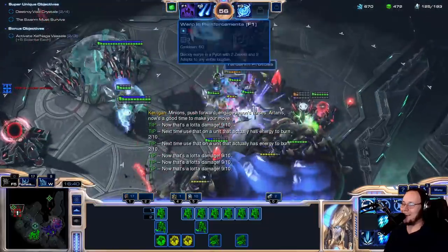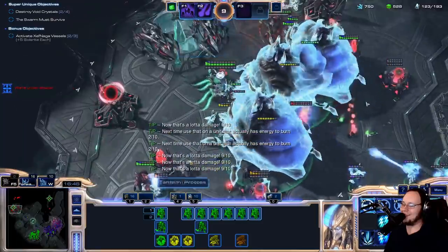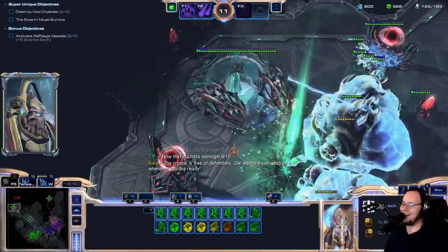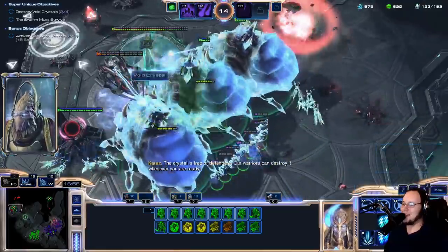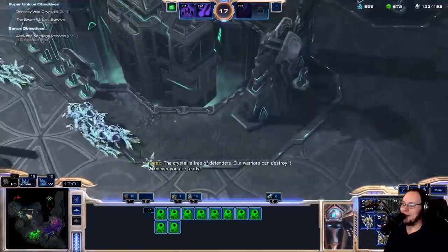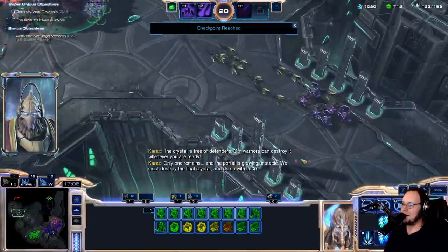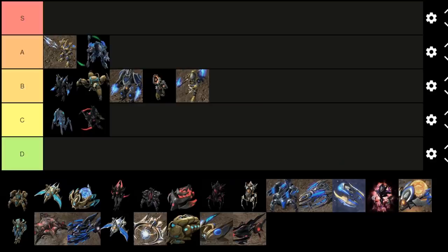Next up is the Blood Hunter. It's got the shark theme. It can detect biological units, it can pull flyers out of the air onto the ground — which isn't really what a shark does — and it can leap off cliffs just like a shark. Actually, I'm not sure it's a shark theme now that I talk about it. All in all, the unit has some really strong, interesting abilities, and I actually think it's very viable as part of an army, which a lot of the Dark Templar aren't. But it's not super meme-worthy, so I'm gonna give it C tier.